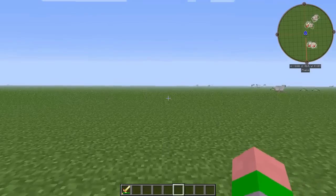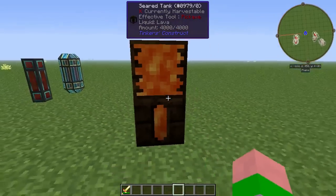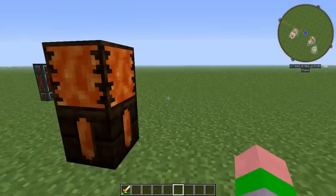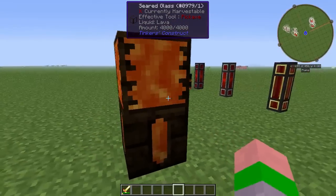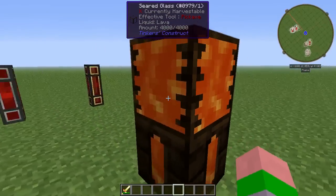Hello everybody, my name is Icei and we're going to do a really quick tutorial on how to fix this. See that flickering? This flickering is caused by Optifine's interaction with some textures that are added by mods. It's not too bad for me — I'm not too sure why. I had it really bad when I first started the mod pack.